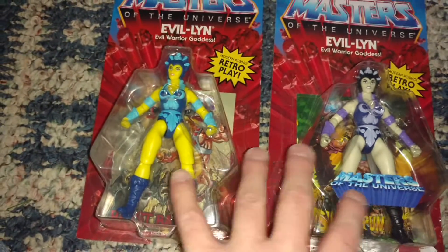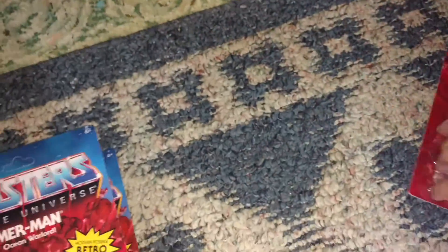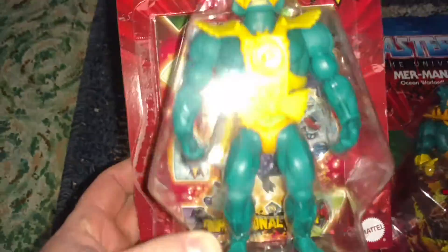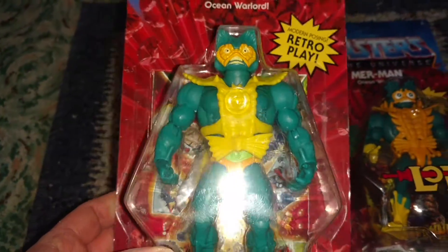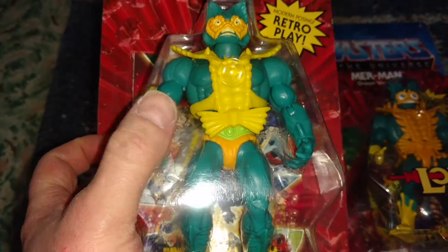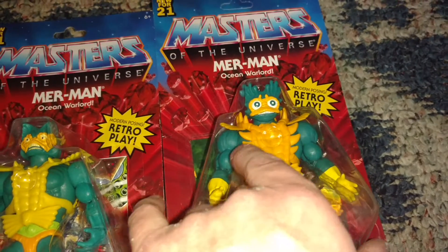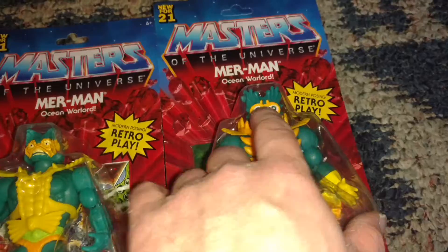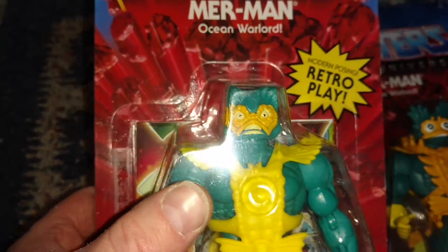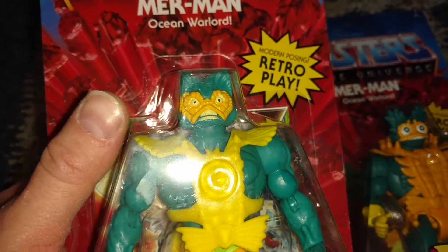That's Evil-Lyn. Now we're going to bring over Merman. Here's the first one — you can see a little yellow here, and this one is sort of like an orange color. As you can see, the heads are different on this one — it sort of looks more like a cat face.